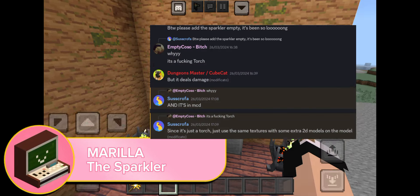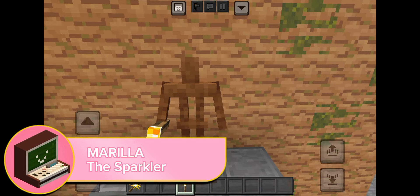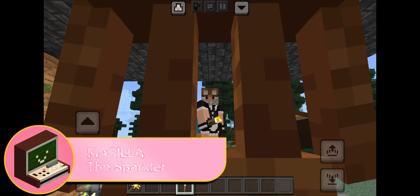In Empty Koso's Discord server there were so many people asking for the addition of the sparkler itself, but Empty Koso always refused, saying it's literally a torch and he even made the torch itself look 3D. But people kept asking, and after so many requests, he finally decided to add the sparkler.